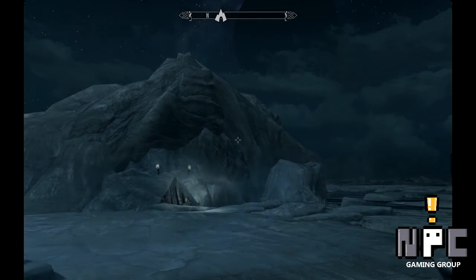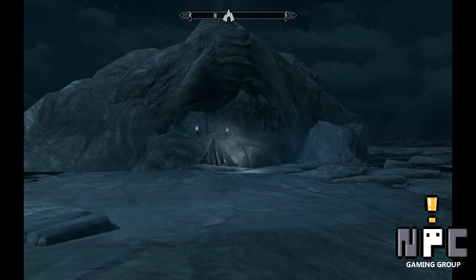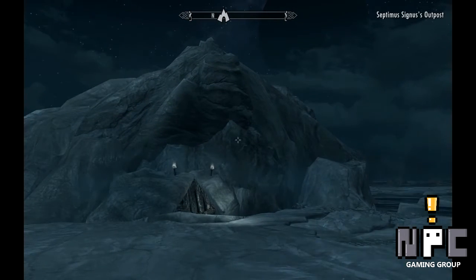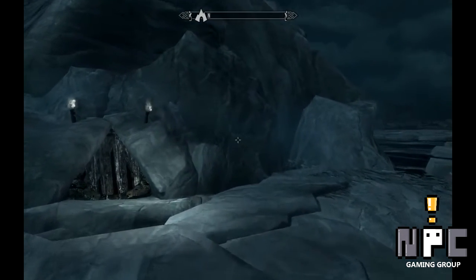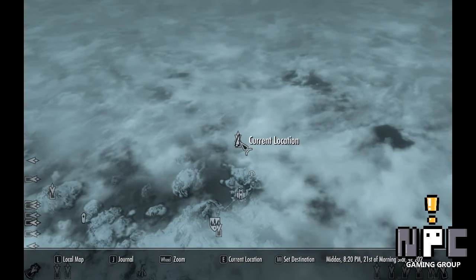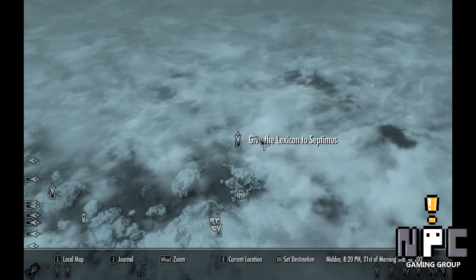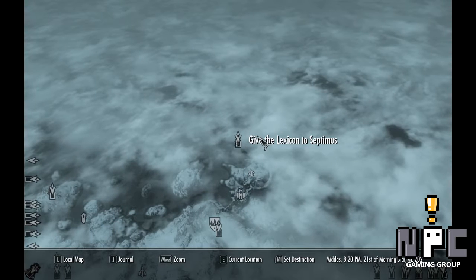Hey everybody and welcome back to MPC Gaming Group's Daydrake Artifact Collection series. This is Alien Meat and today we are going to be going after Hermaeus Mora's Ogma Infinium. It's not a very long quest once you get the quest to do the thing to get the thing, but it is a bit involved getting up to that point. It's part of the main story — as long as you're going to look for the Elder Scroll to find out how to do your dragon wrench out, you will come across this.